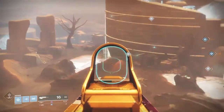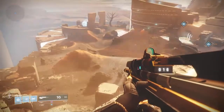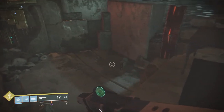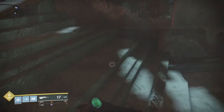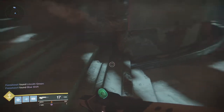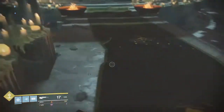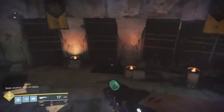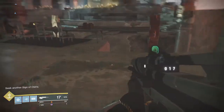As you can see, you can see pretty much anything on Mercury with it. Moving on, we're going to go to the social space on Mercury and there are a few books that you can interact with. One is going to be right here in the middle where Brother Vance is.